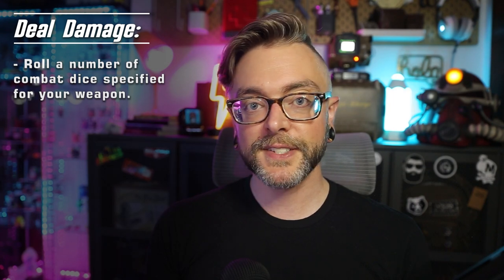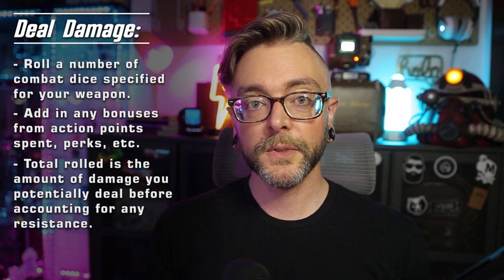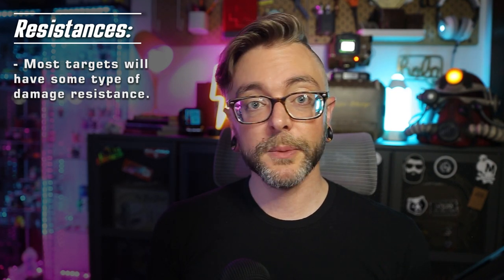Now it's time to do some damage. Roll however many combat dice are listed on the weapon type that you're using, and then add in any bonuses you get and action points spent. The total roll determines how much damage you can potentially do to your target before applying any resistances. Your target likely has some form of damage resistance due to equipment worn, natural armor, or the genetic makeup of the character. Each weapon does a certain type of damage, and if your target is resistant to that type, subtract that number from your total rolled — that's how much pain you're bringing to your target.